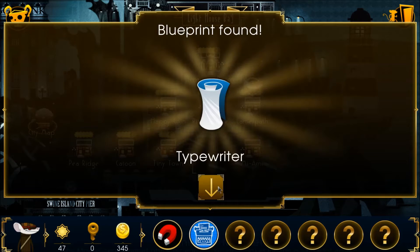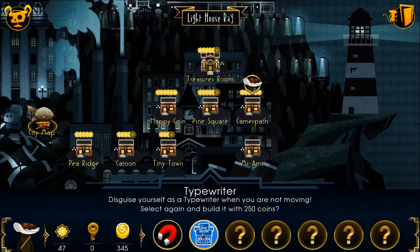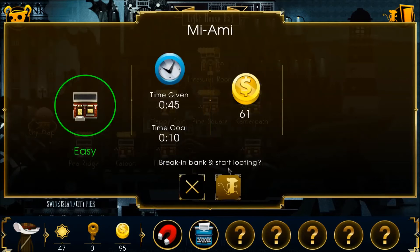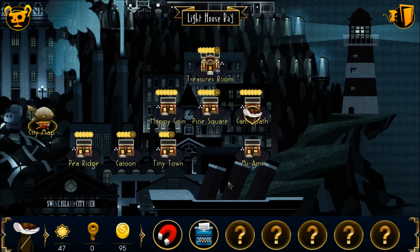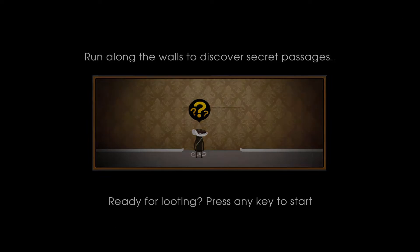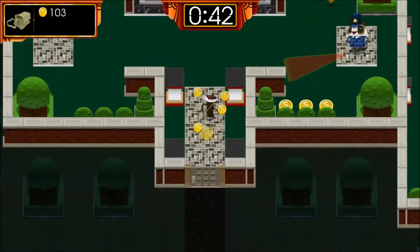All the coins this time! That's much better. The Typewriter — disguise yourself as a typewriter when you are not moving. Select again to build with 250 coins. That sounds like a pretty fun superpower — disguise yourself as a typewriter!